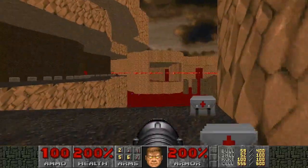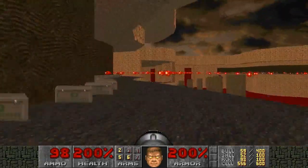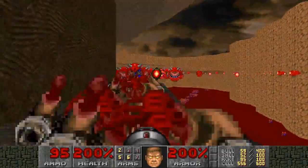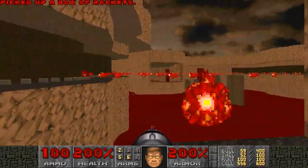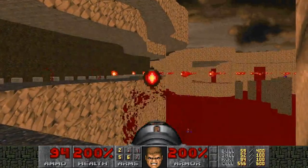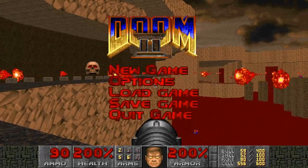Once you make it here, these barriers start lowering. You can keep killing mancubi if you want — the cacodemons will do a lot of infighting with them. So this is PRBoom; this is how it looks in PRBoom. I'm going to cut the video and show you what it looks like in ZDoom.